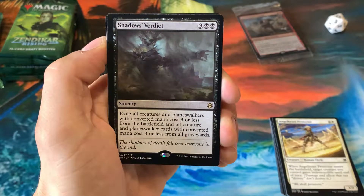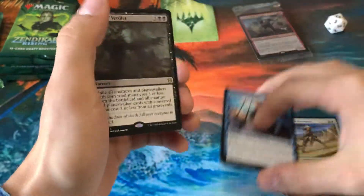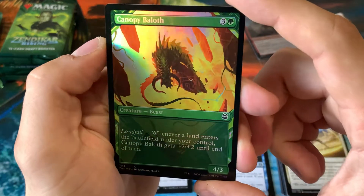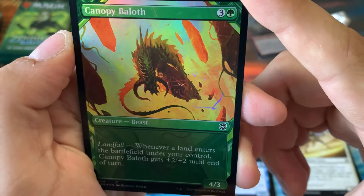Starting off with a Shadow's Verdict — interesting. I could see this card actually seeing some play, especially in Commander. And we have a Foil Canopy Baloth. Look at that guy, he is not happy. It looks kind of like Nicol Bolas, actually — interesting.